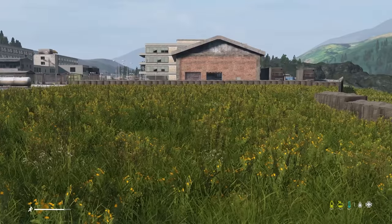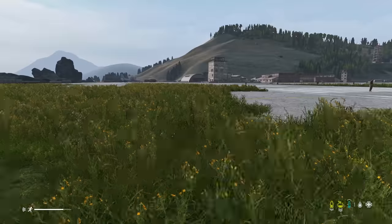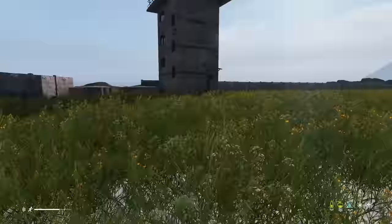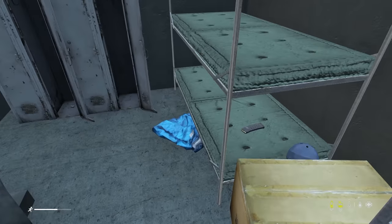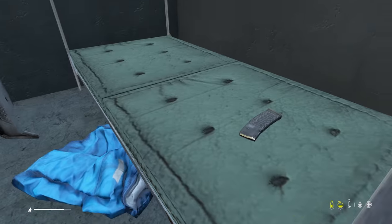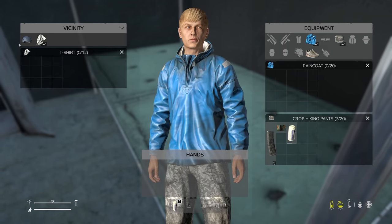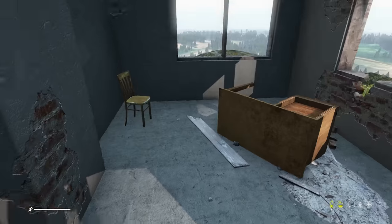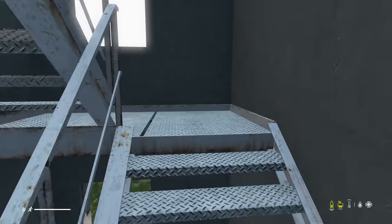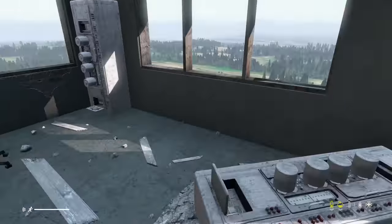So this is our first sight of the spawn area and it's the closest military to where we've started our journey. On first impressions, this looks really detailed — it's a bit of a different vibe, there's a different colour system. If you look at the grass in detail, it looks really, really nice, really fresh. The forest and trees look a little different as well, which looks and sounds very cool. I've got high hopes already for this map. Anyway, what else is here?